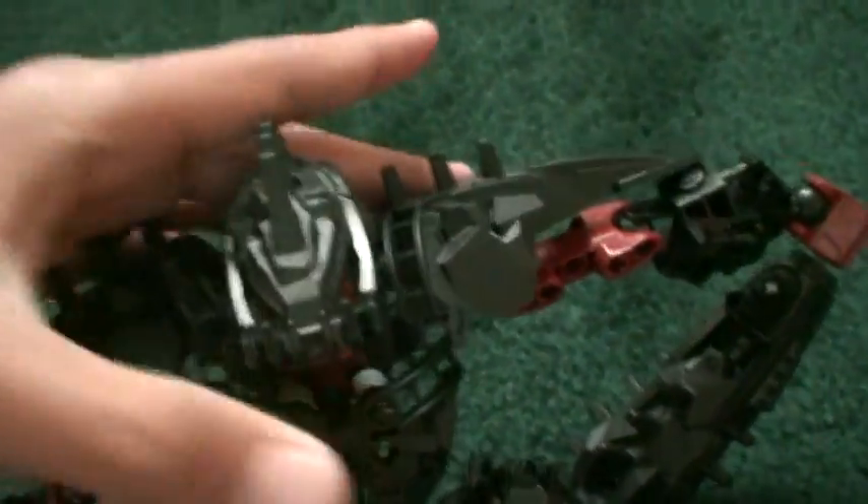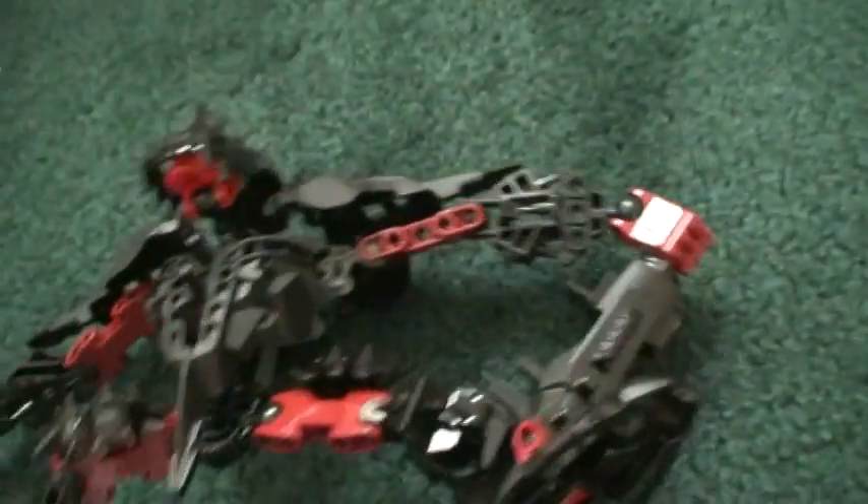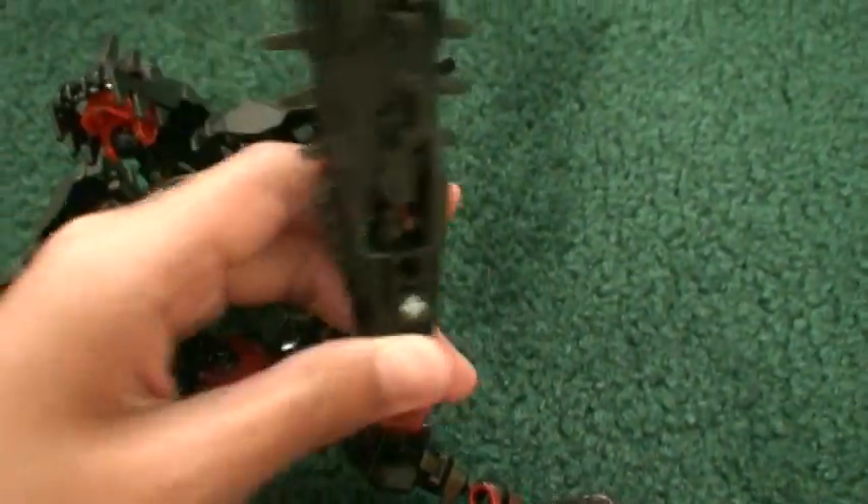Here's Stronius, the stronger Skrall-type warrior. He looks cool but the long neck keeps falling out. He has nice armor, a Thornax launcher that really shoots, a club to attack, shoulder armor, and a cool helmet. He's the coolest, but I still prefer Vastus.